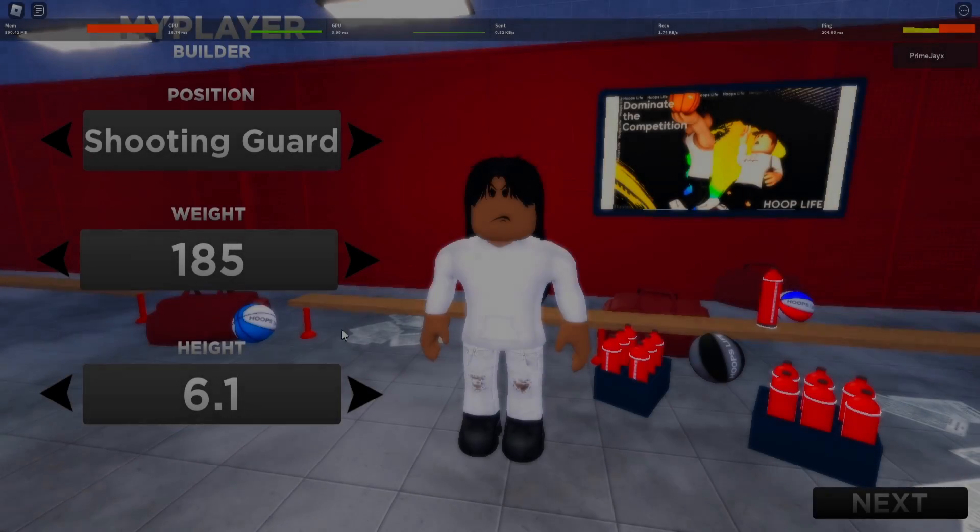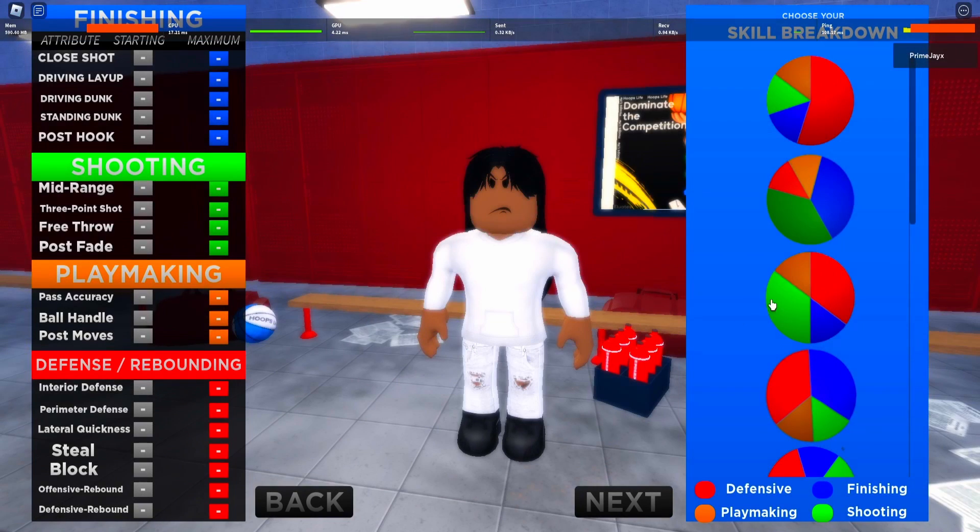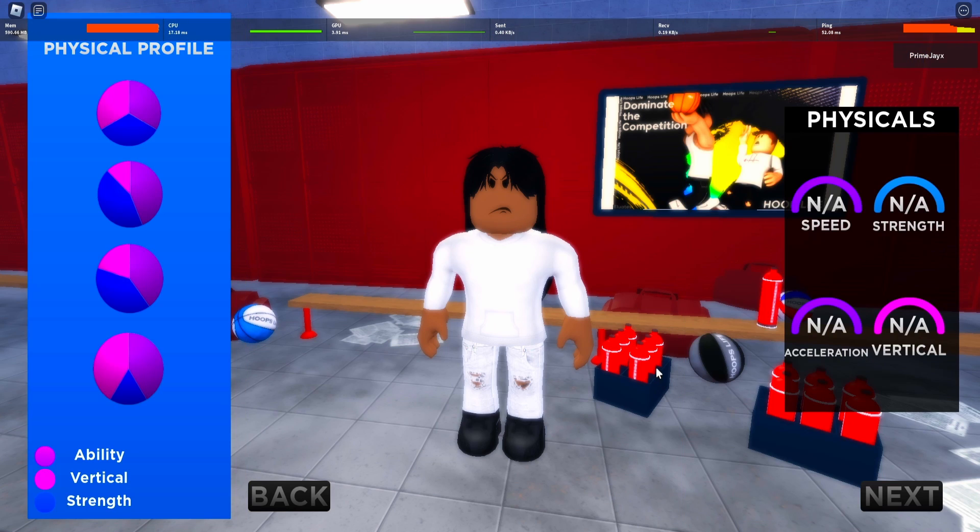You're gonna start with a shooting guard, weight 190, then do max height at 6'5". Then you're gonna do the third pie chart — green, red, green, red mostly. Click next, then right here you're gonna go with the most speed, and then click next.